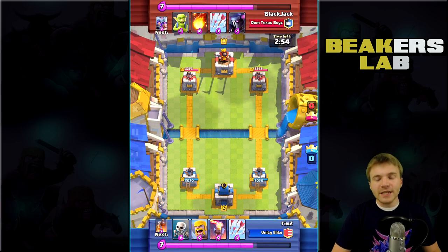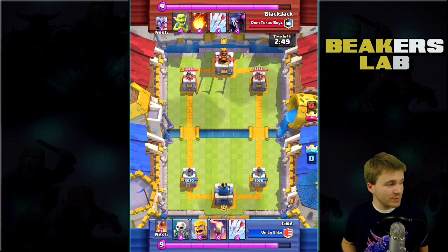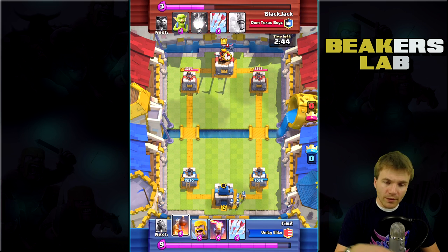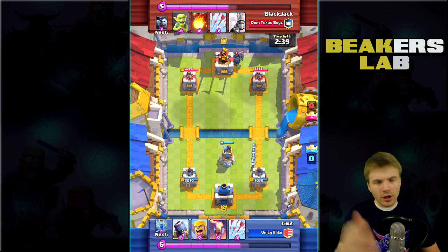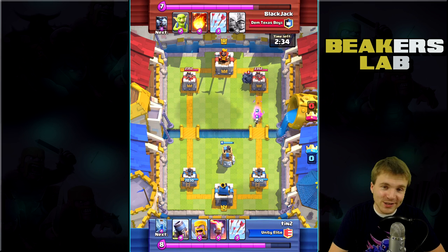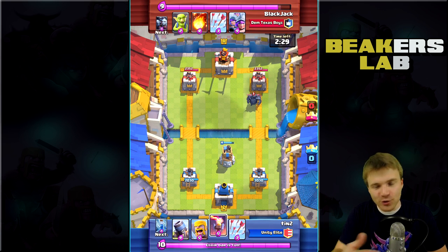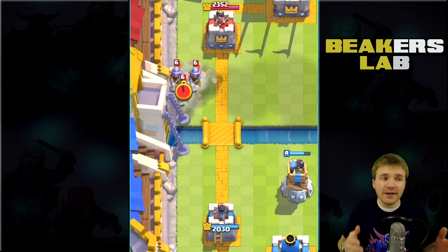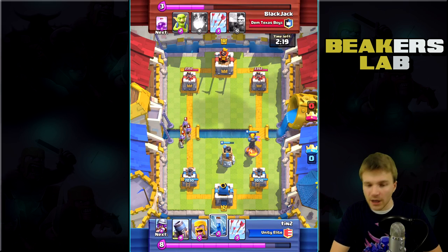Now, a little background on Tin here. Tin has made it up to about 2,600 trophies as a level 6 player. That's pretty solid. The question is, is that because of the Mortar or not? Could he have done it without the Mortar? I think the Mortar is a very strong card, along with everything else he has. So that brings us back to the initial question — does the Mortar need to be nerfed? You guys tell me in the comments below. I've heard a lot of amazing ideas on ways the Mortar could be changed to make it a little more manageable, and we'll go over those in a little bit.